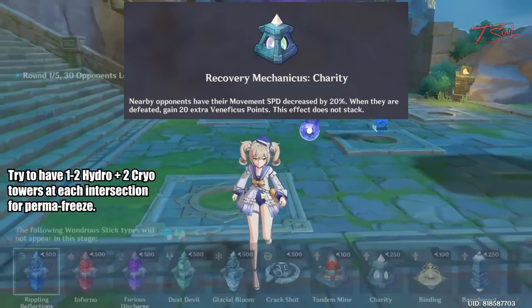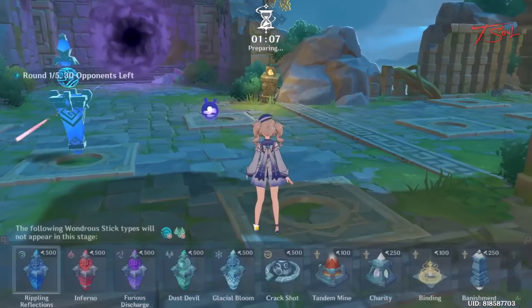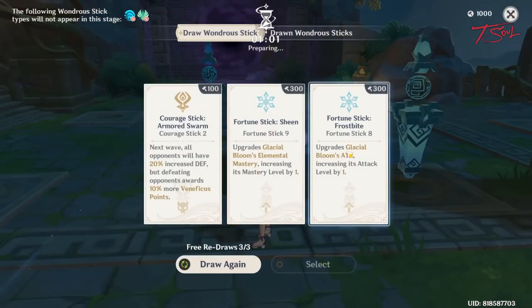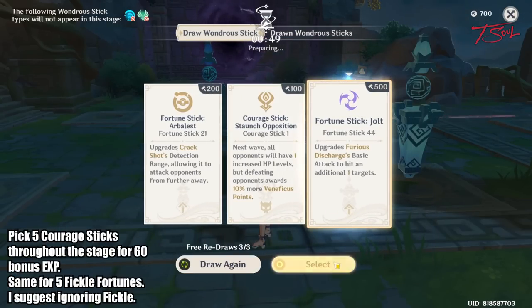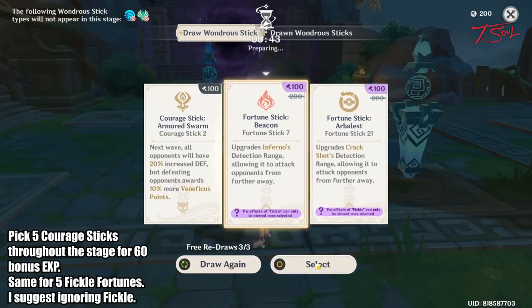The currency is used to build more towers and choose your Fortune. The Fortune is a new system this time around — these fortunes will be leveling up your towers. There are 2 main types: the Fortune Sticks and the Courage Sticks, plus a 3rd type that is a strong buff to your towers. The Courage Sticks will buff the enemies, but you can select 5 of these throughout the stage to get an extra 60 EXP at the end.